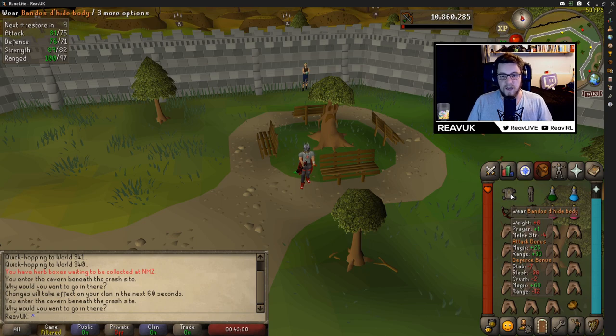First things first, they will use three types of attack style and they will pray against at least two types of attack style, so you have to take two types yourself. What I decided to go for is melee and range because my mage level isn't that great.